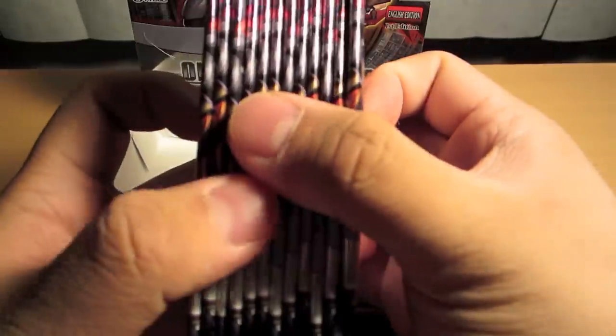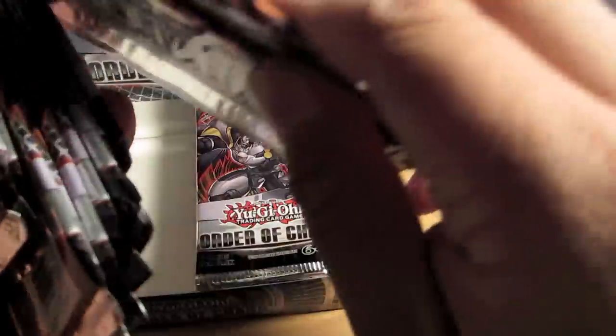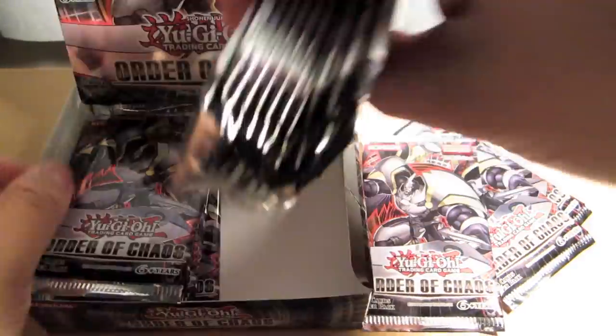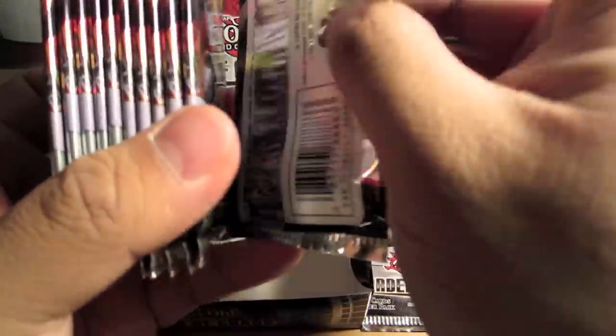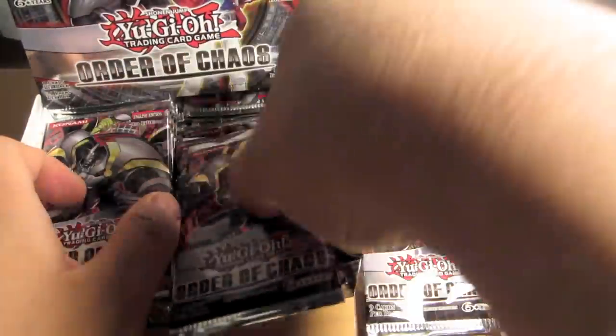So there's four here and four there. I'm only going to pick the ones that I think have secrets. Let's see — let's make it four at a time. I think these two might have the secret rares, and maybe this one and the second one. I'm going to save the rest for later.